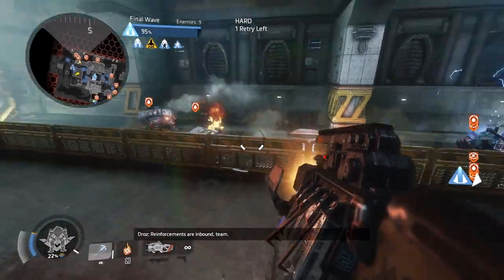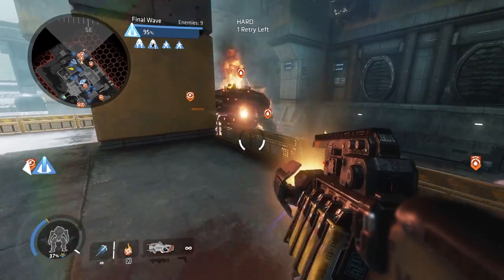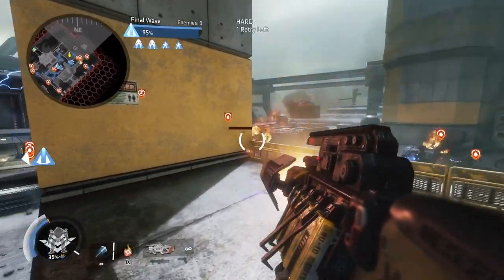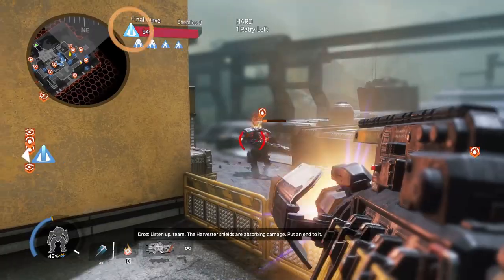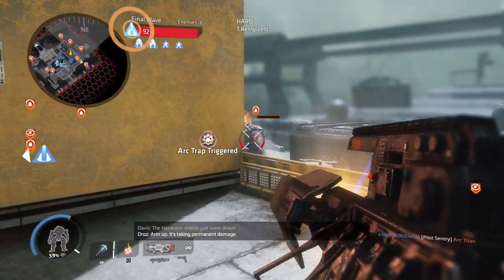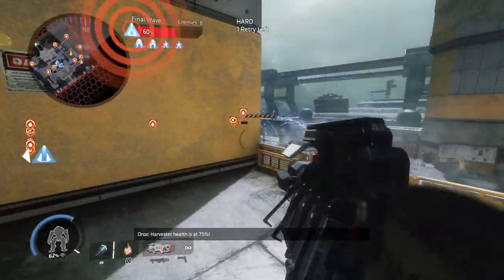Reinforcements are inbound, team. Listen up, team. The harvester shields are absorbing damage. Put an end to it. The harvester shields just went down. Arm up. It's taking permanent damage. Harvester health is at 75%.